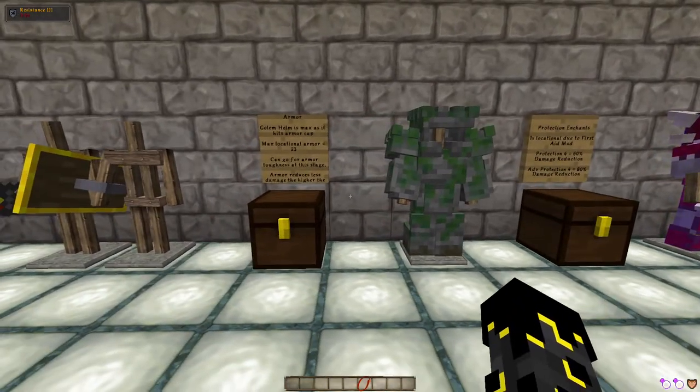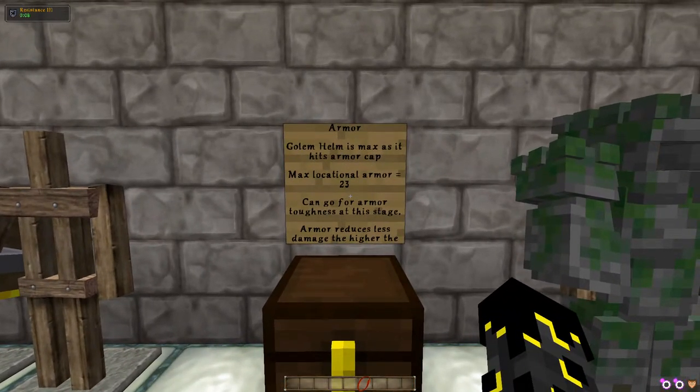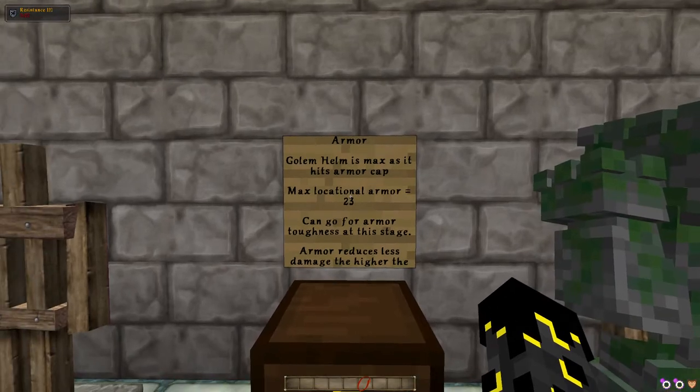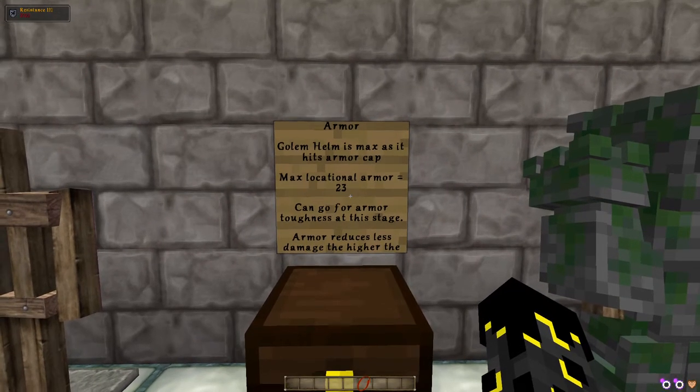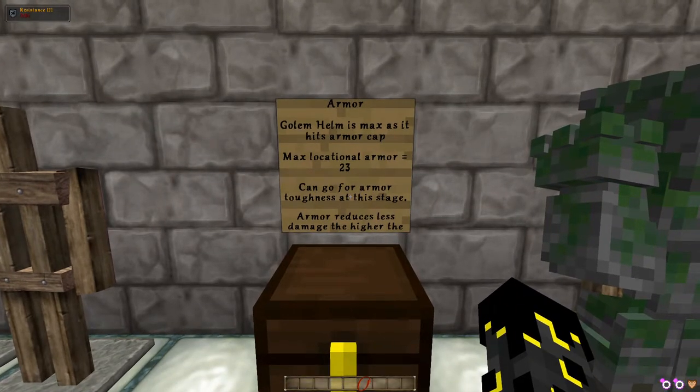From here we move on to our armor. I had a chat with Chaboxi, and he said he made the Golem Helmet just barely hit the armor cap. The Golem Helm has 23 locational armor, meaning 23 armor is the maxed-out level of armor per location. Once you reach that point, there's no real benefit to going for more armor. Instead, you can go for armor toughness, which is a bit weird — each 4 armor toughness gives you the equivalent of 1 armor point worth of damage reduction.